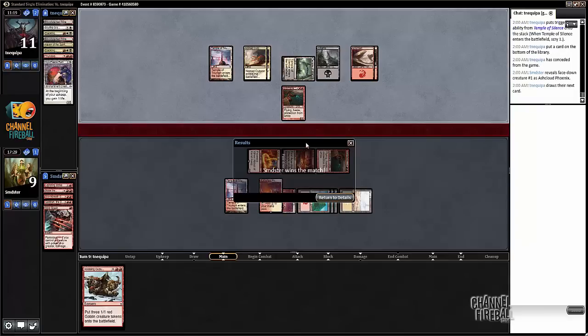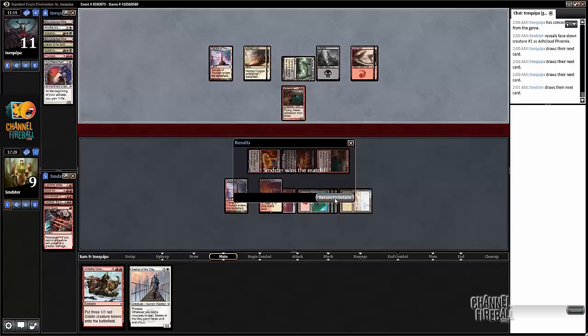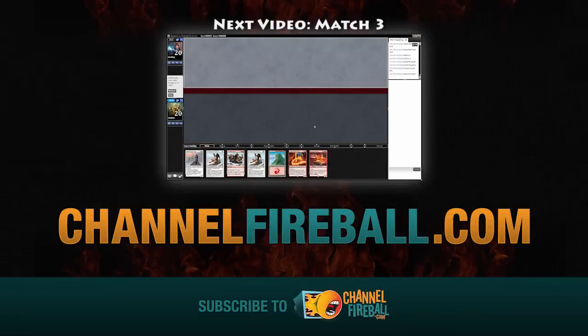I don't think we were actually a lock to win the game — I think we were just very likely to. Next turn if we just attack with everything he could block the Abbot, we go Monstrous on Storm Breath, he takes one assuming whatever card he has in hand is just uncastable, and then he could still kill us if he topdecks Kolaghan or something. So we probably would have just attacked with Storm Breath only. Anyway, we'll be back for the finals.